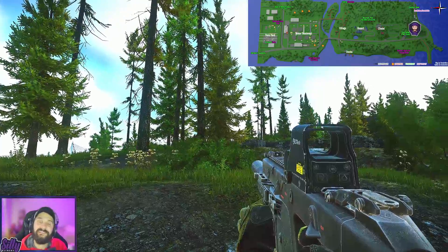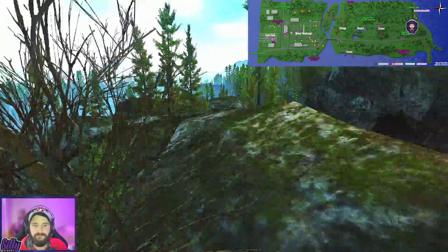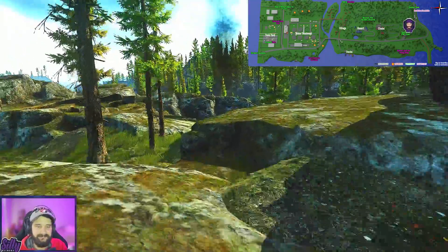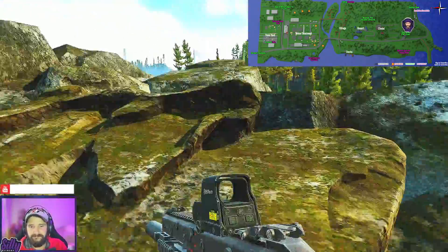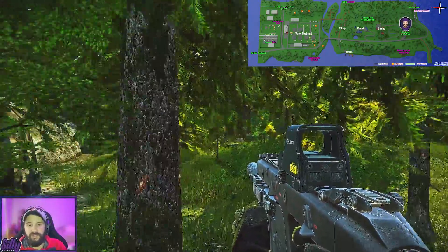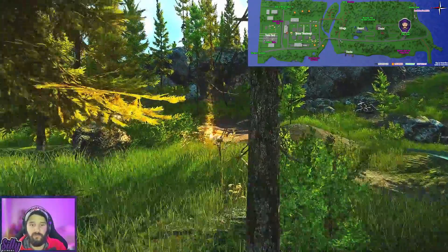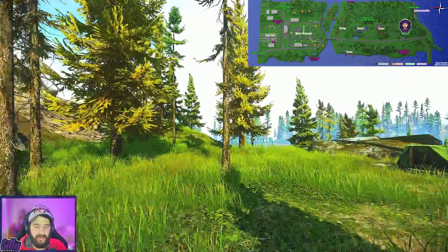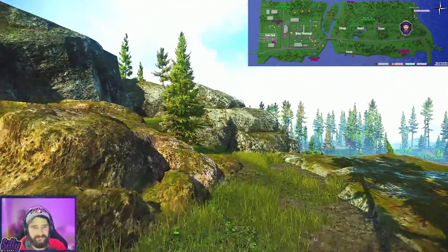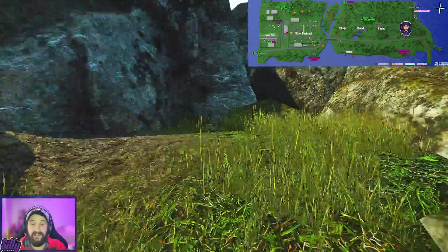Once you're done looting that stash, we're going to head towards the burning helicopter site — be careful not to fall to your death while navigating these cliffs. Once we're on land next to the helicopter, we run towards the road behind the campfire and look for this lonely tree over here. Just behind this lonely tree is our next stash.